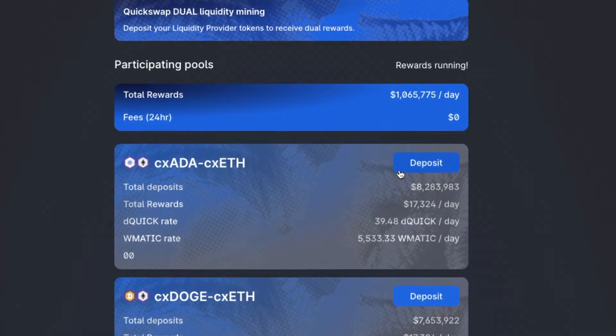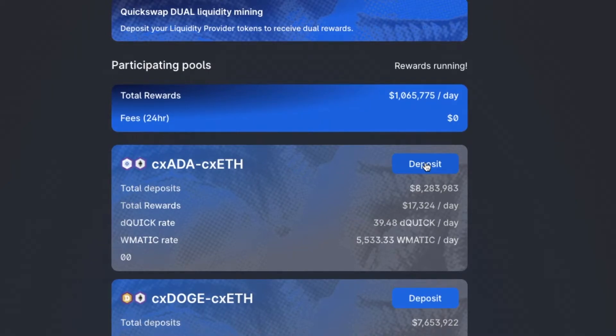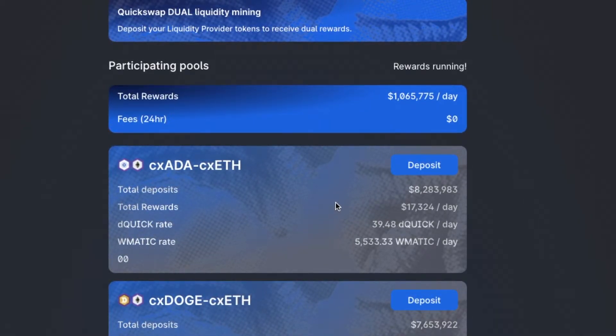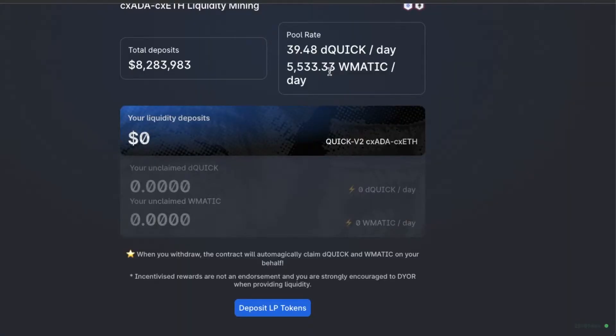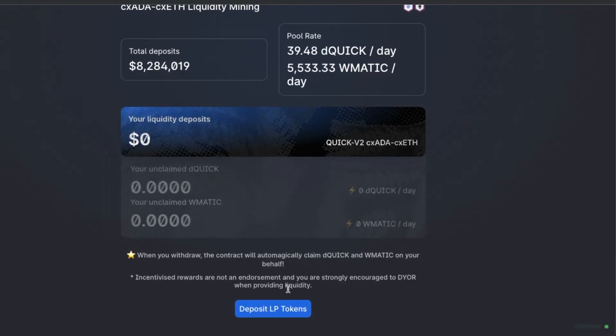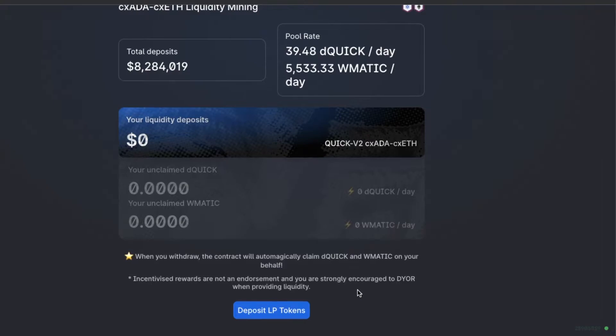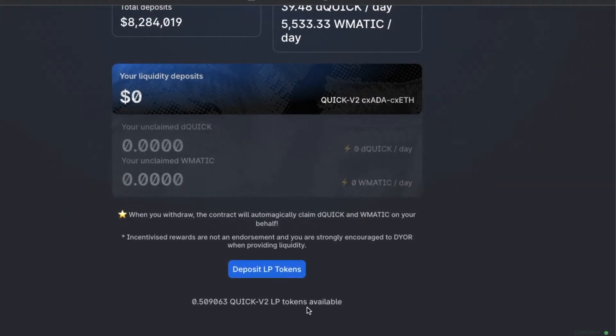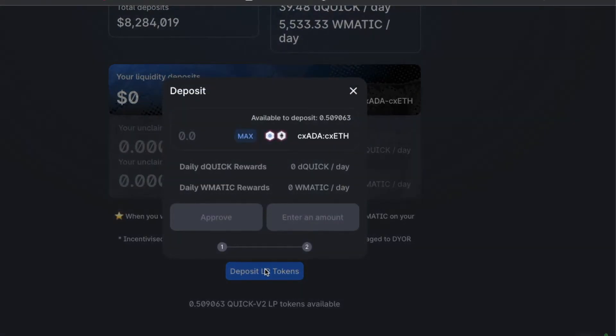There — CXATA-CXETH. If we deposit our token into this dual mining pool, here's what will happen: we will receive a portion of the DQUIC and WMATIC rewards. Read the fine print which outlines when we'll receive rewards, and let's press the deposit liquidity provider tokens — the big blue button — for the token that we have.